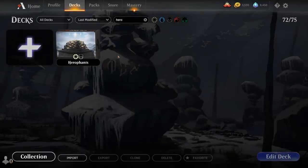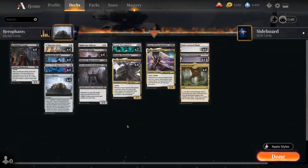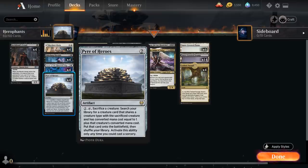Hello and welcome to another Standard Games video. Today we're taking a look at a black-white clerics deck featuring a Pyre of Heroes, as voted on by my supporters on Patreon. So this isn't going to be your typical black-white lifegain synergy deck. Instead we have a lot more sacrifice synergy with cards like Demon's Disciple and the graveyard recursion from Skyclave Hierophant, and then of course four copies of Pyre of Heroes, which is why the deck is named Hierophant.